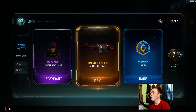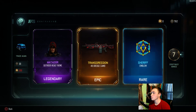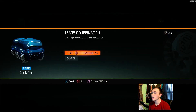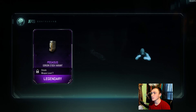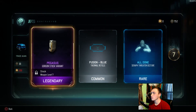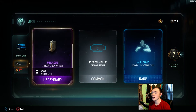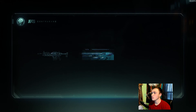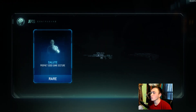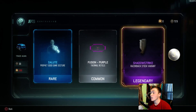We got a hood for the Outrider — the Matador Hood — and Transgression for the Dredge. I don't really use the Dredge at all, but Transgression is a really good camo. Then the Sheriff's Badge emblem — that's pretty useless for me, I don't really mess around in the Paint Shop. For the Gorgon we got the Stock; I don't use the Gorgon. Then a reticle for Serif.